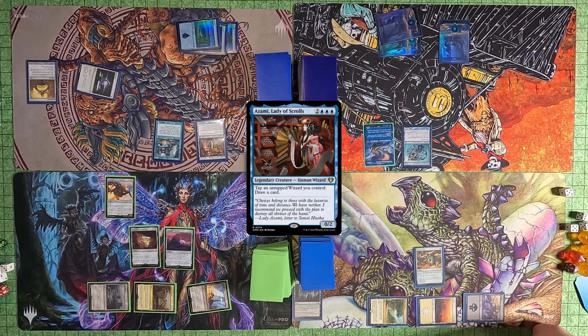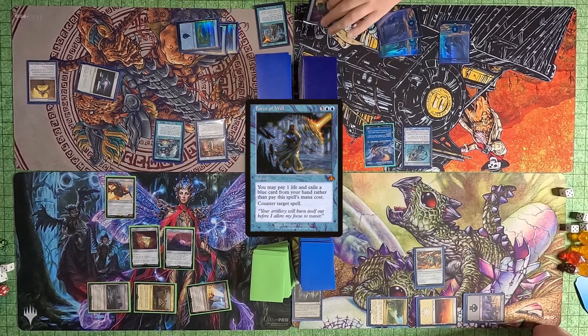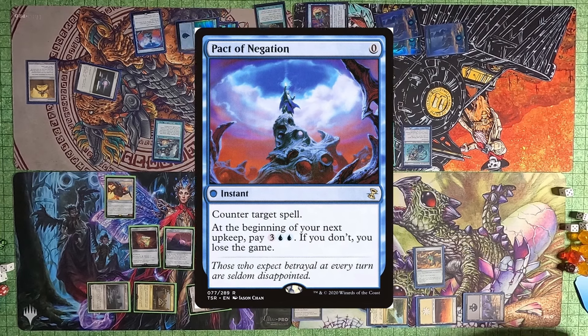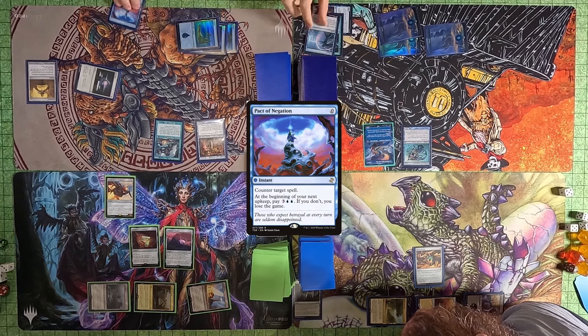Tyler tries to cast Azami, Lady of Scrolls. I Force of Will it, exiling a card. He then Pact of Negations my Force of Will, and I Dispel his Pact of Negation.